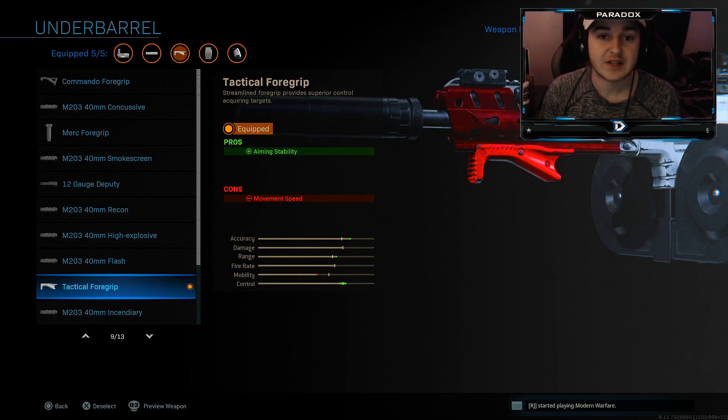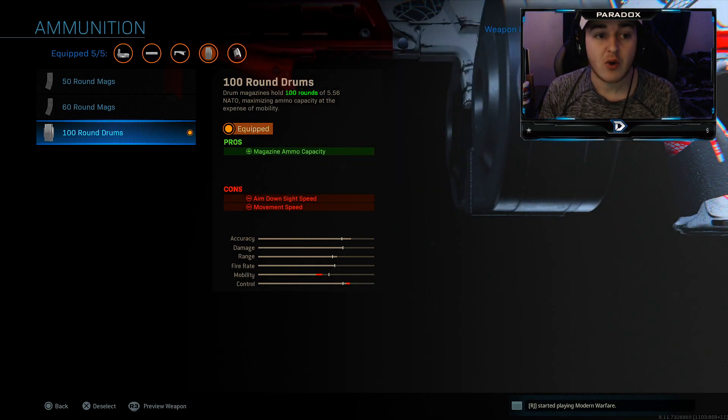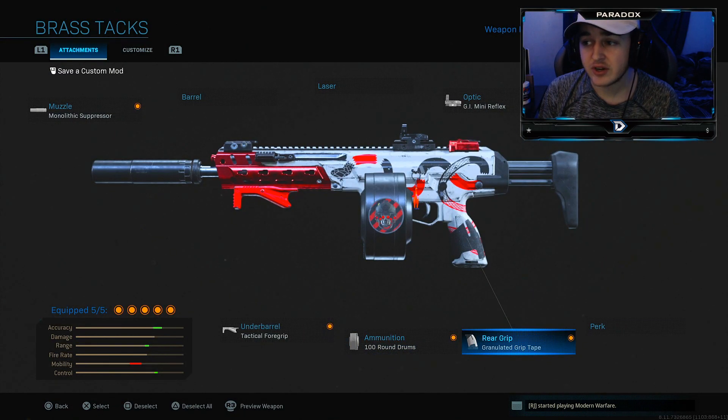Next is the tactical foregrip. I'm running it for two reasons: it gives us aiming stability, and the grip is red — I just like that, it looks cool. Next is the 100 round drum mag, which basically turns this into an LMG. You don't have to reload as much. I could probably kill 16 or 17 people with one clip on the Kilo.